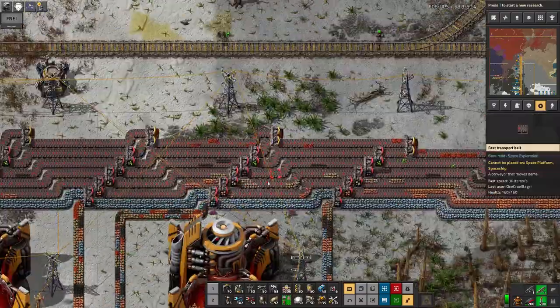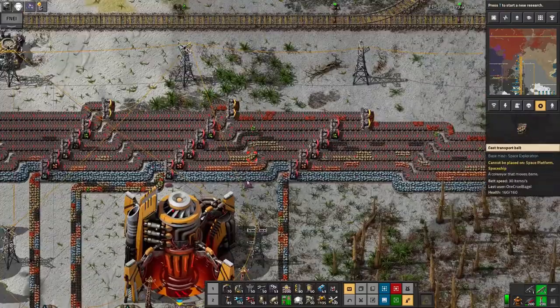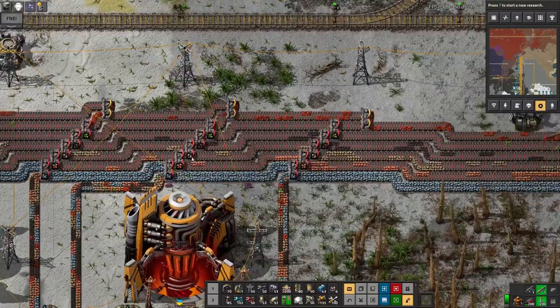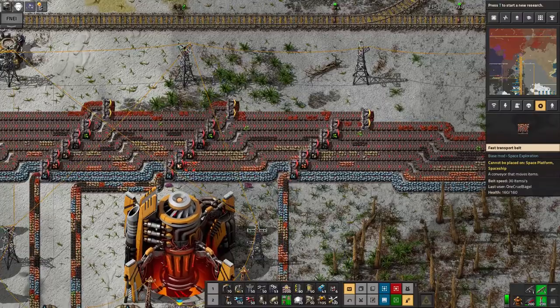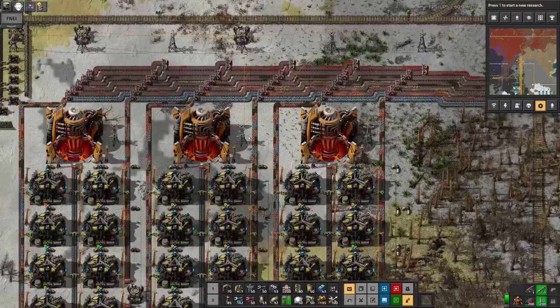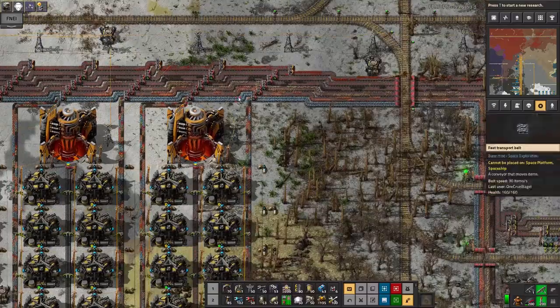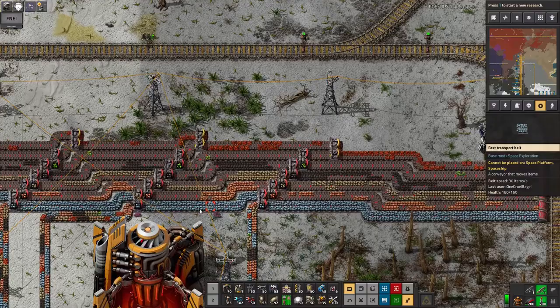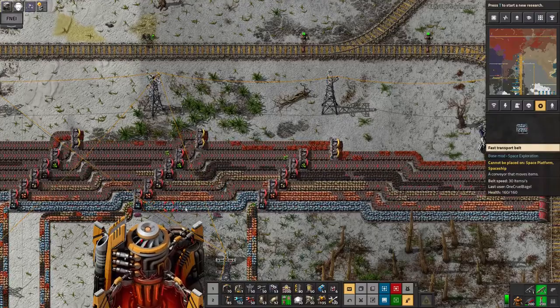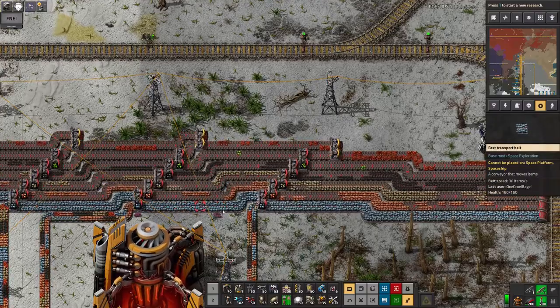When you then want to have several of them, because you've got lots of these going together — well the first two are easy because I just fed the two sides into the same splitter. But then I thought, hang on, I want to have several of these, I'm going to have six of these in total. How am I going to do that?